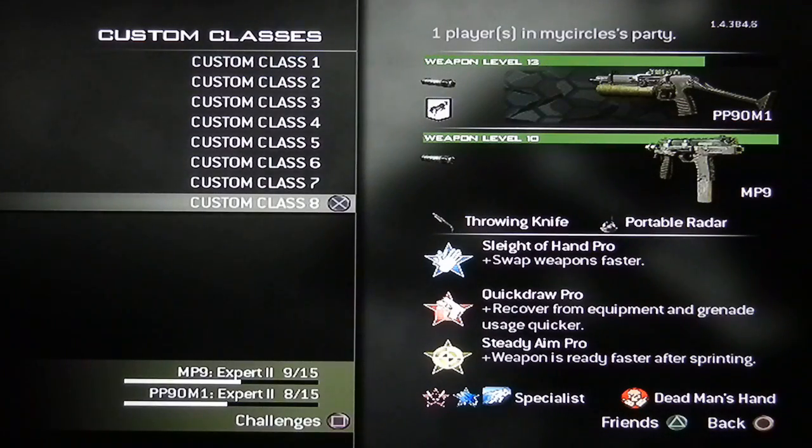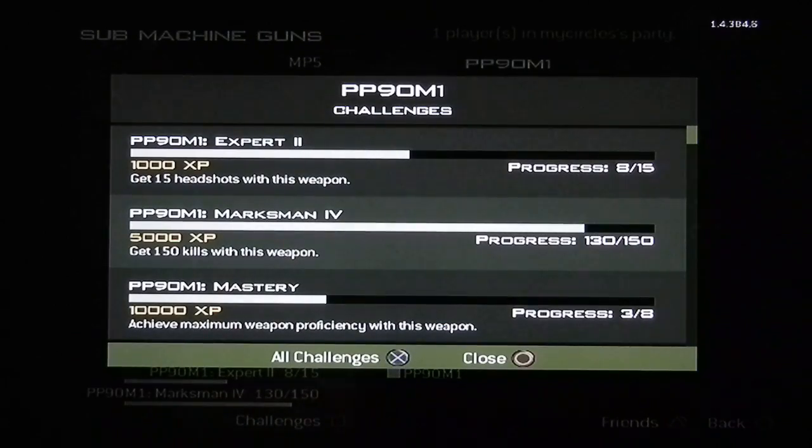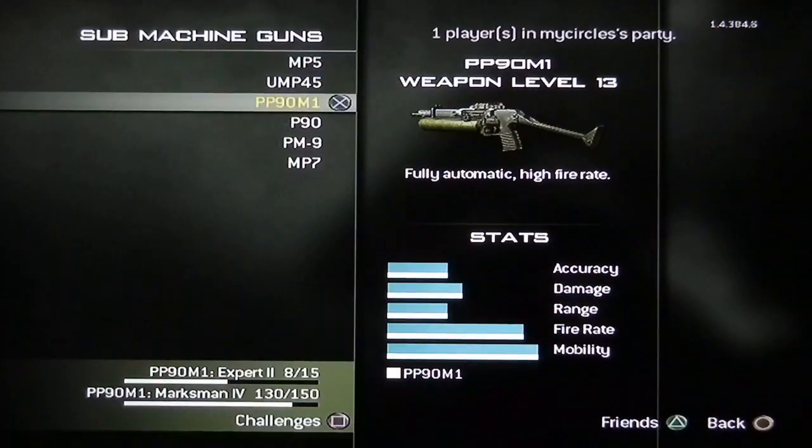PP90 with Silencer, MP9 with Silencer, Throwing Knife, Portal Radar, Slight Hand, Quick Draw, and Stay Aim. This is my kind of tryhard class — it's gonna kill those people really, really fast. I have almost all the achievements for it. The only achievement I don't have — look — is 500 headshots. That's the only one I need to complete with the PP90, then I'll be set for everything.